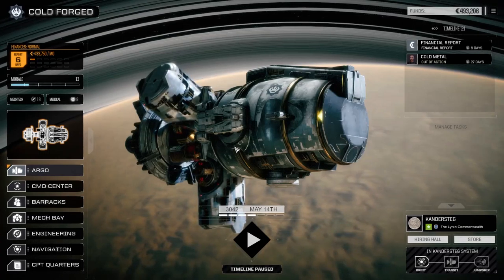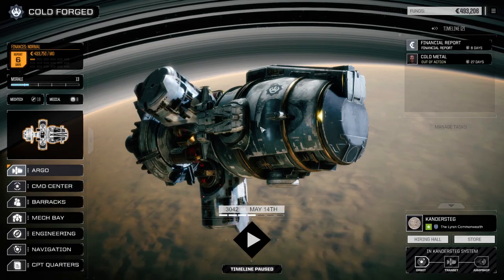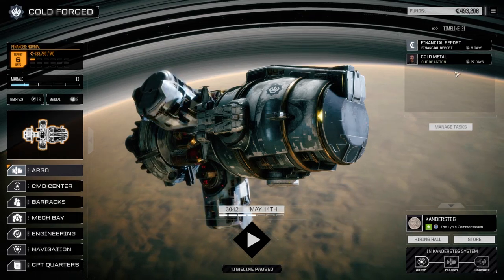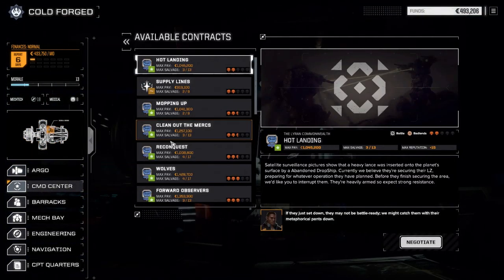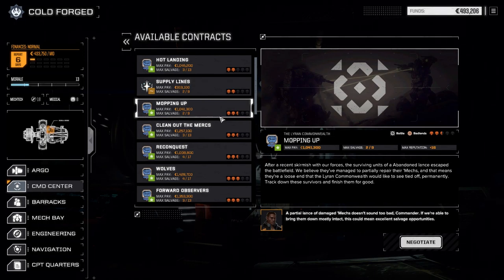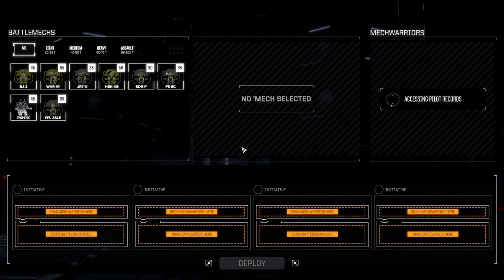Welcome to another episode of Roguetech Cold Forged. Today we're jumping straight into a contract. We've jumped systems and we're at Candor Steg with a whole new list of missions. All our mechs are back, all our pilots except Cold Metal. We're looking at contracts - going to take 'Mopping Up': a damaged dead lance has escaped the battlefield, we're going in to clear them out. Shouldn't be too much of a problem, taking full salvage.